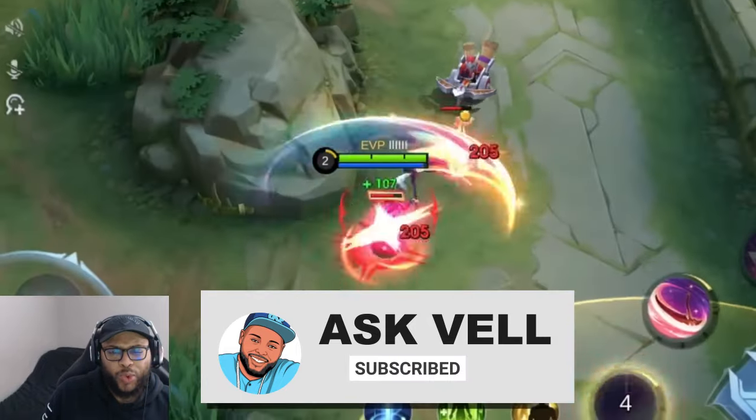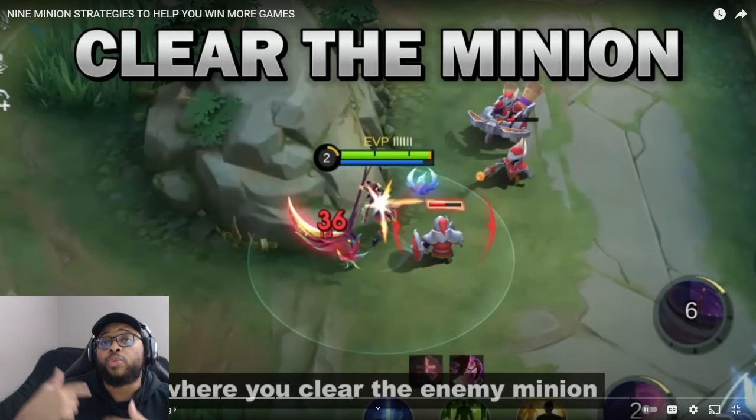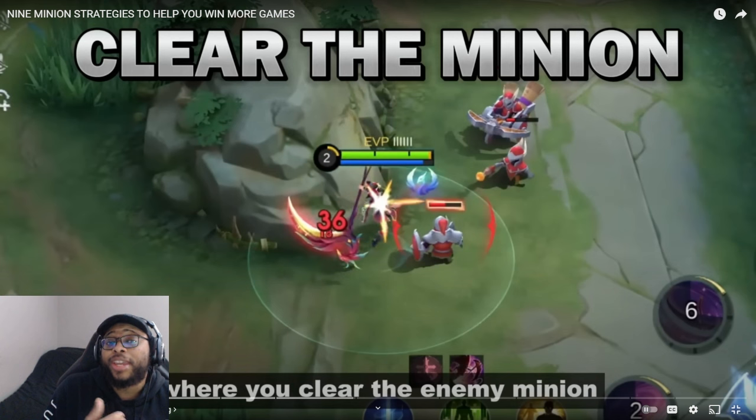Number one: lane cutting. Lane cutting is a strategy where you clear the enemy minions very early in their territory. It's a very important strategy because it allows you to rotate to mid lane and apply support and pressure for objectives. Your minions continue pushing while the enemy exp laner falls behind. Only certain heroes can do it effectively, so make sure you have a strong hero suited for this.